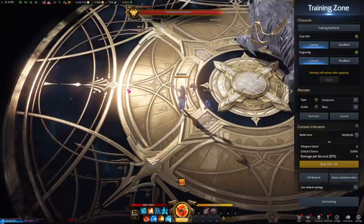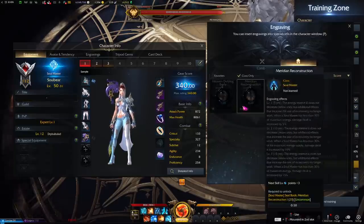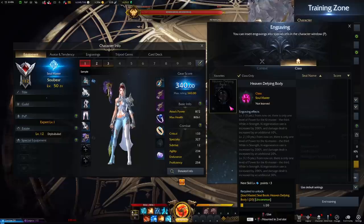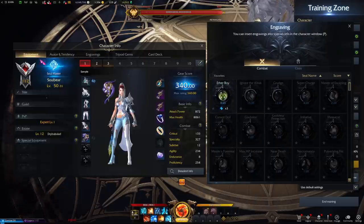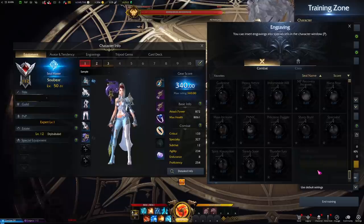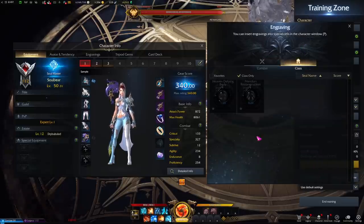The last thing to cover is class engravings. These are end-game only — you have to farm and unlock them through accessories, your ability stone, and equipment slots. They won't matter until you're working on your end-game build, but they are important to know because they are very build-defining. Every class has access to general engravings, plus two class-specific engravings that are only available to that class and are very powerful — I won't go over which are best since that's likely to change in the western release.